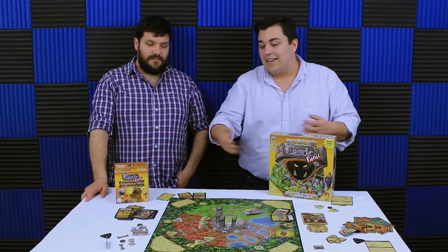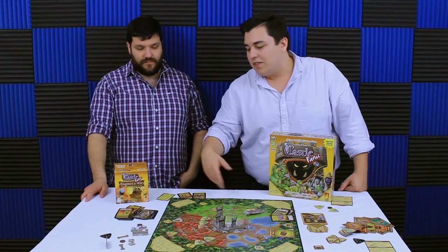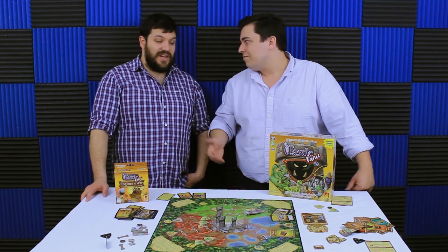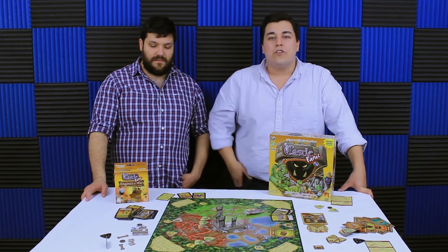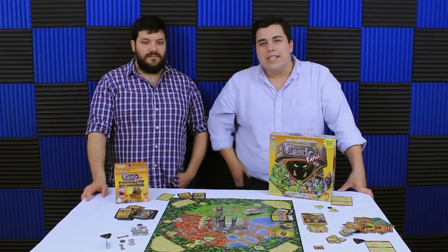The Dark Titan and Engines of War — the Dark Titan adds one big bad guy as its main thing, and the smaller stuff can be added into any game. Same with Engines of War: the extra bad guys and camps really need the keep to go with them, but everything else you can just add in. I think this is an ideal expansion for someone who plays this game all the time and needs a way to mix it up, but if you're a casual player start with the Wizard's Tower and see how it goes.